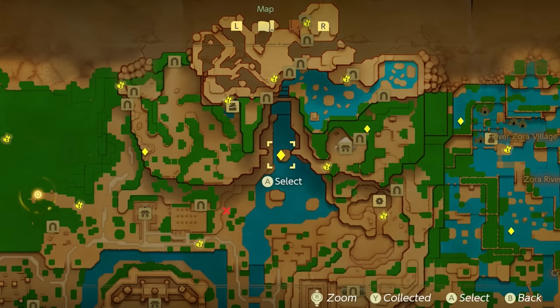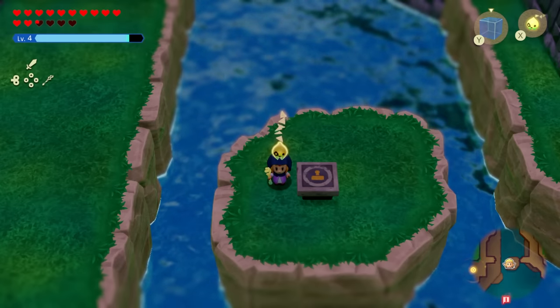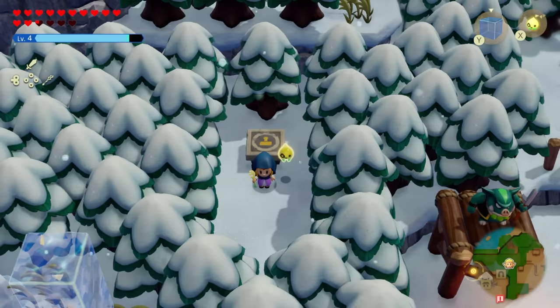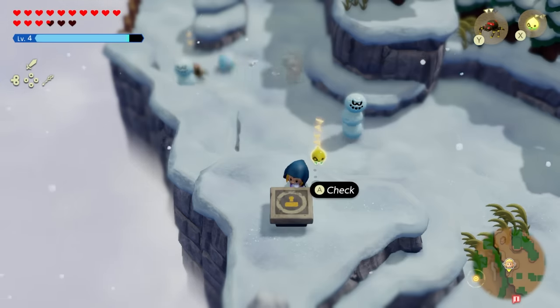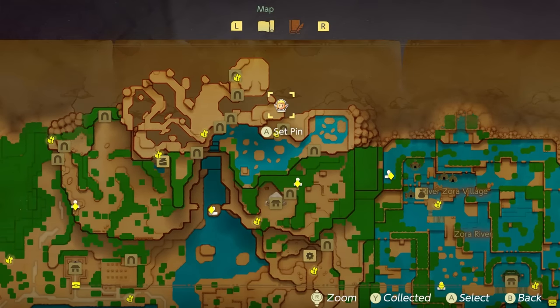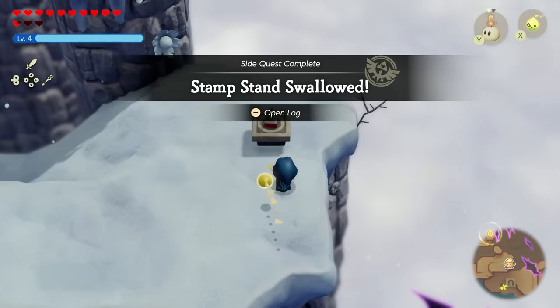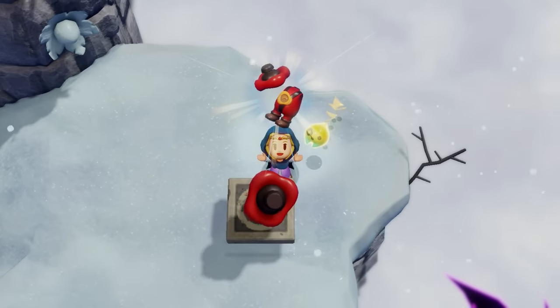Hebra Mountain actually contains four stamps. You'll find one in between both mountain ranges in the water, one right by Conde's house — the big hut in the snow area — one on the left side, and then later in the game, once rifts have developed in the Hebra Mountain area, you'll find one that requires you to enter a rift and clear it for the stamp to show up. Complete that and you'll finally get the Stamp Suit.